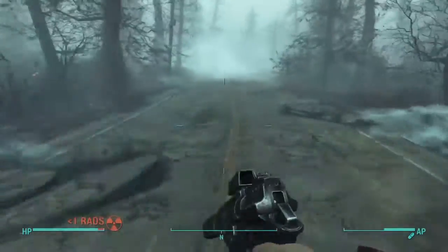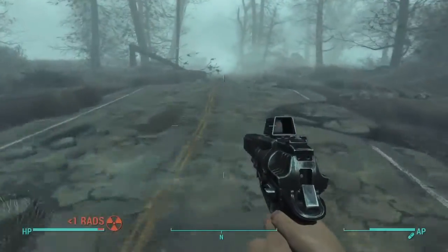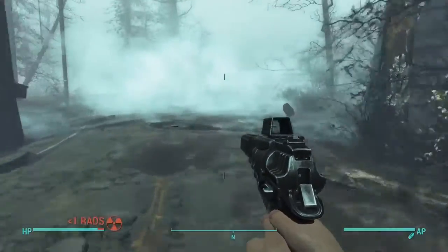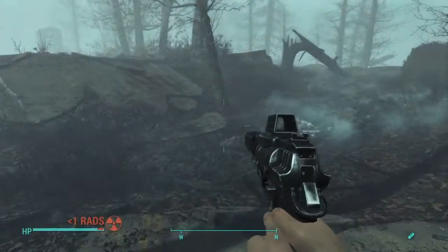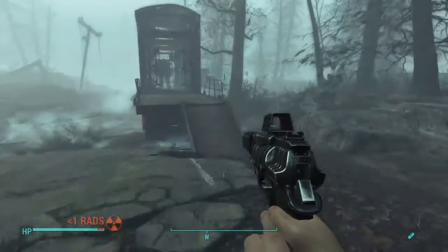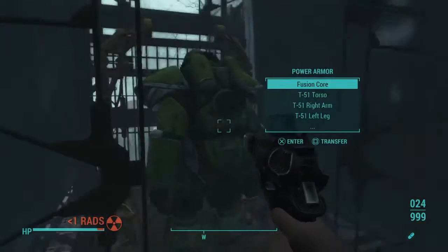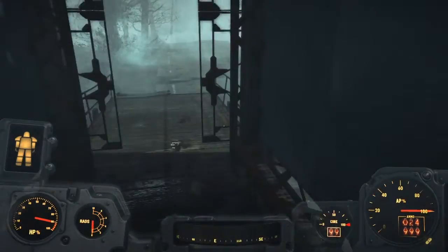Continue the path — look at your map, make sure you're going the right way, and just keep going. There's going to be a little hill; you go up that hill and continue on the same path. You'll pass this car right here.